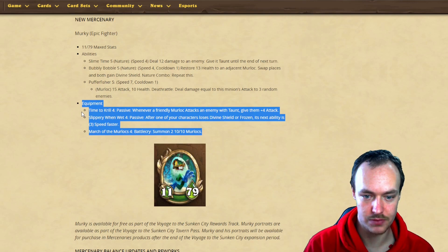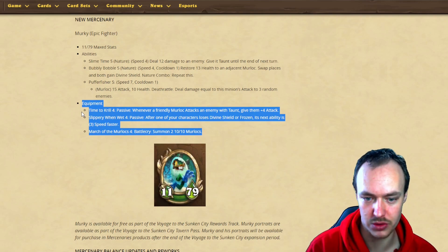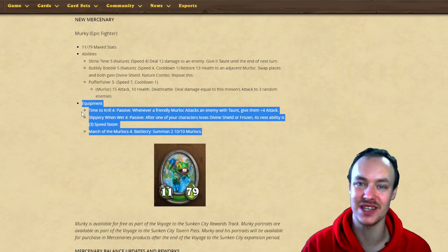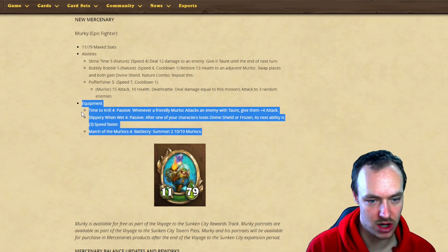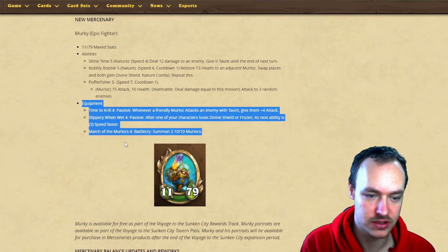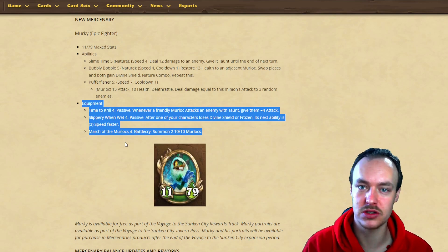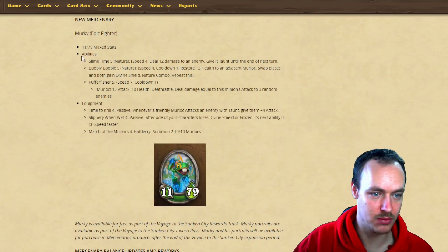Slippery When Wet is a passive: after one of your characters loses divine shield or frozen, its next ability is three speed faster. That's going to counter frost - if it gets frozen it's quicker the next turn. March of the Murlocs battlecry summons two 10/10 murlocs, which is really good for Valera counters. With five summons, it could be very good with Jaina stealing attack.